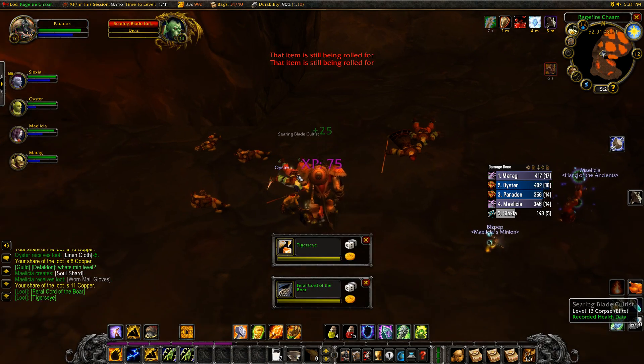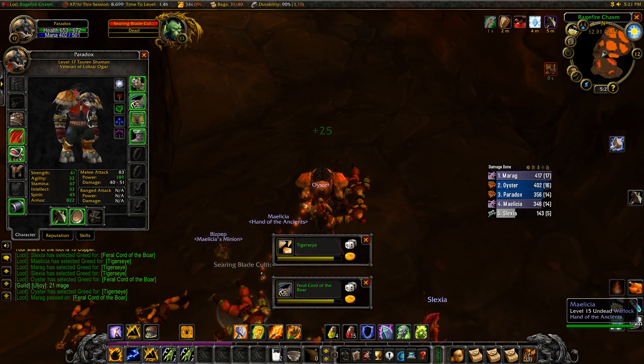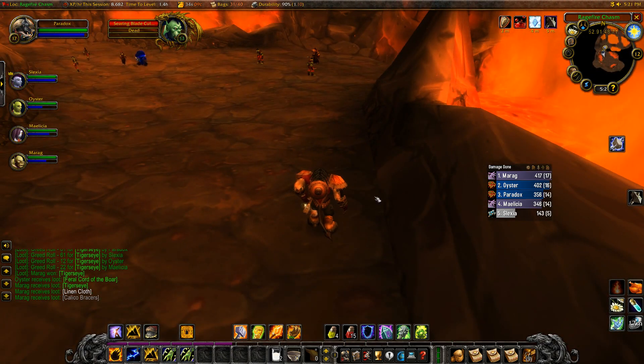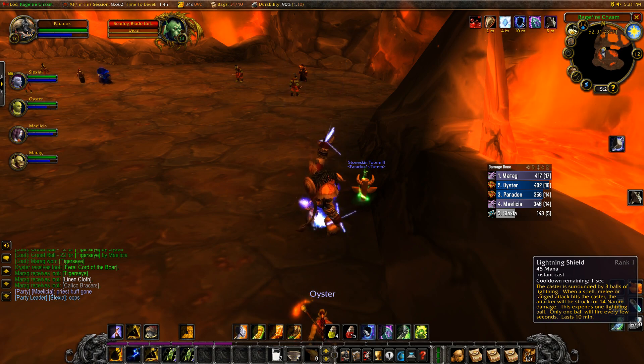If you are doing a Warrior, you can shout to increase threat. In a situation like this, I like to set up ahead of time: make sure that I've got my Stoneskin, make sure that I've got my Rockbiter, and make sure that I've got my Lightning Shield. Then I'll end up applying a Searing Totem as I approach a little bit closer.